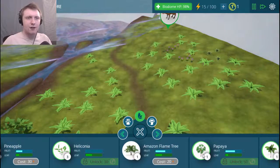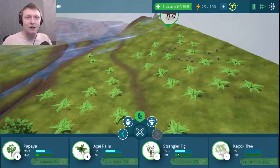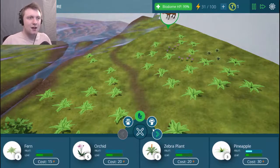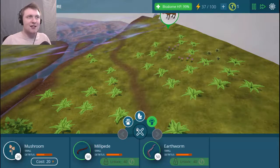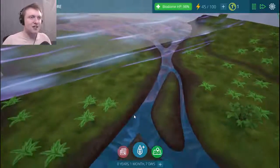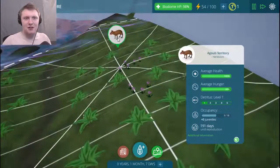I should have saved up and got the papaya tree, but this flame tree gives more leaves. I can get an acai palm and a strangler fig — all kinds of fruiting trees! If I get a lot of fruiting trees I can get a lot of coatis. I'm definitely probably gonna need a millipede because they really hammer down detritus. Let me check my detritus levels — I don't even really have detritus because the ants eat the stuff that causes it, as long as it's near their anthill.